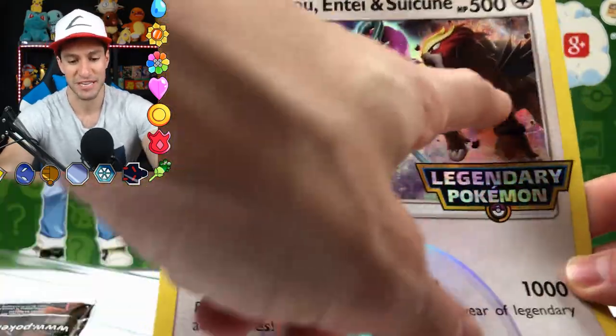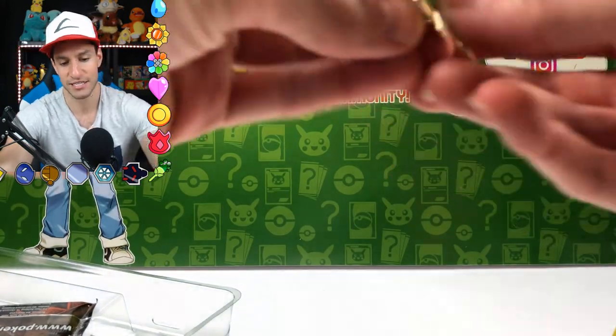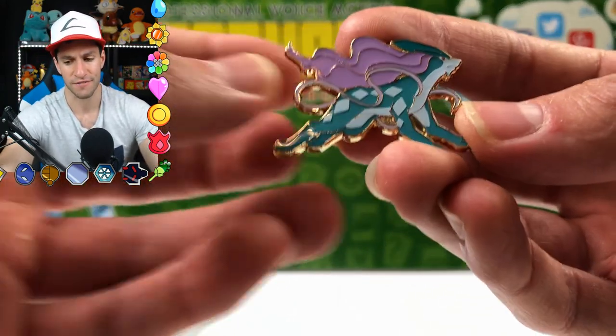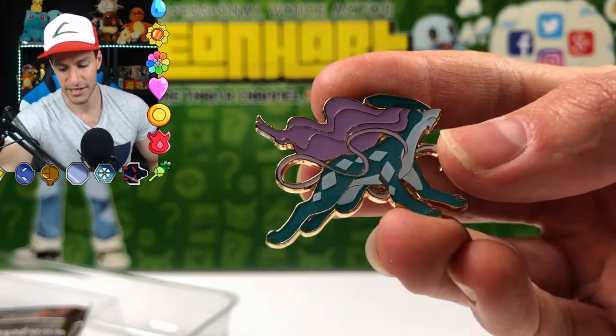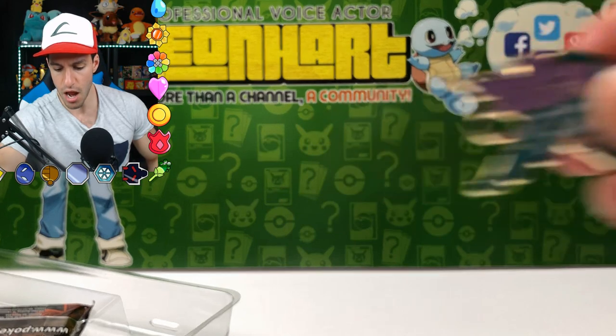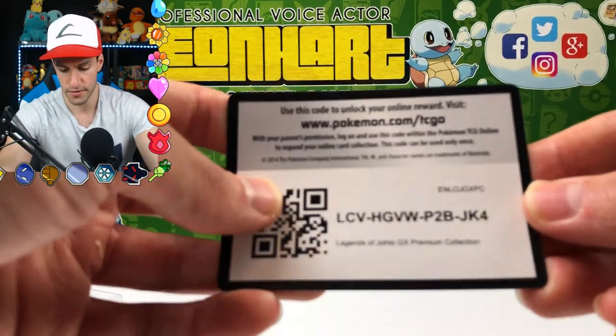Be sure to comment which of these you like better — Entei, Suicune, or Raikou. Here is the pin. You didn't get a promo card for Suicune, but you did get a pin. It's kind of weird — like, why didn't they just go ahead and make a promo card for Suicune? There's the code card.